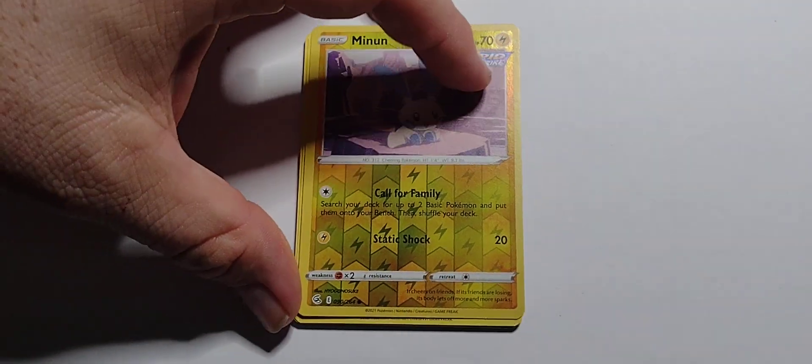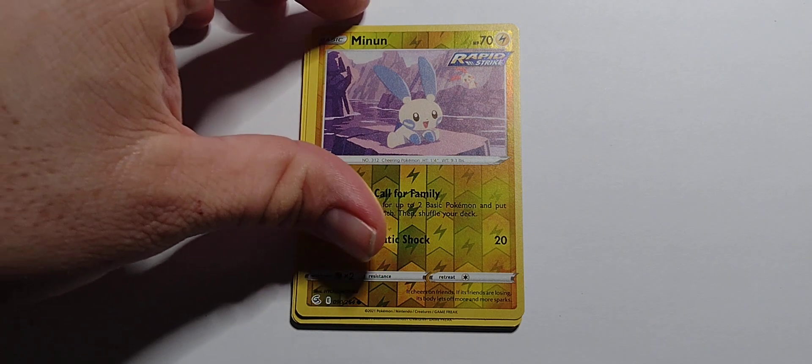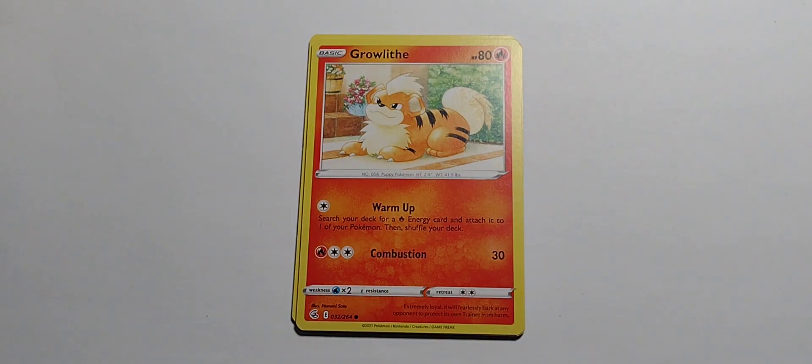I do like Call for Family, especially since it's only one energy and you can get up to two Pokemon. Next round, keep them alive long enough and you can do it again — fill up your bench. It's not a bad Stufful. It's basic, so there's not much really going on there. I'd have to see the evolution form to know if it's better.